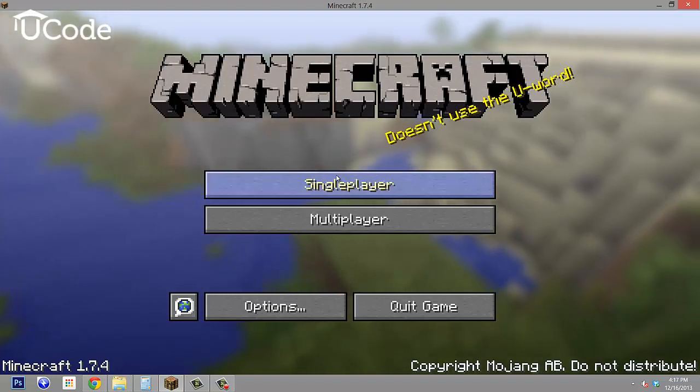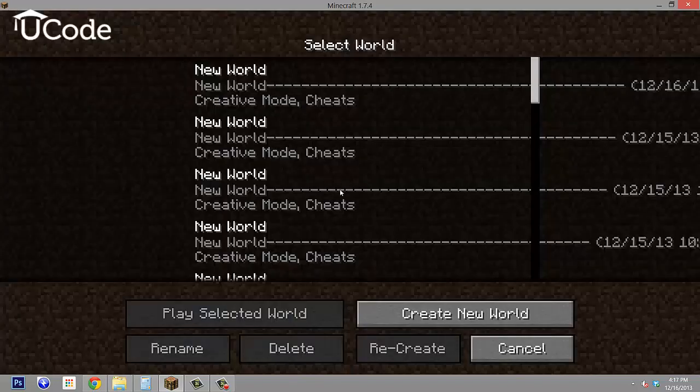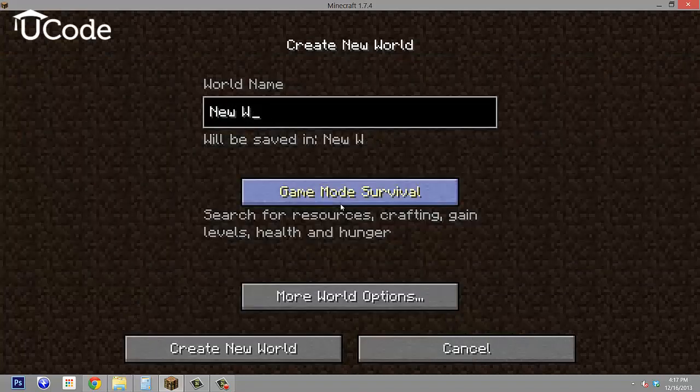First things first, let's go in and create a single player map. I'm going to come in and create a new world. As always, you're going to want to call your maps your name. My name's Nick Marks.